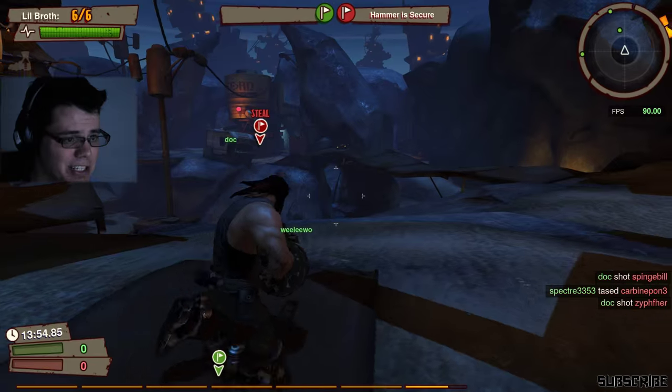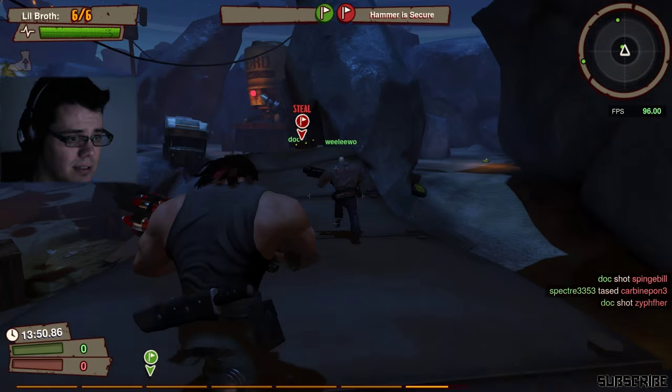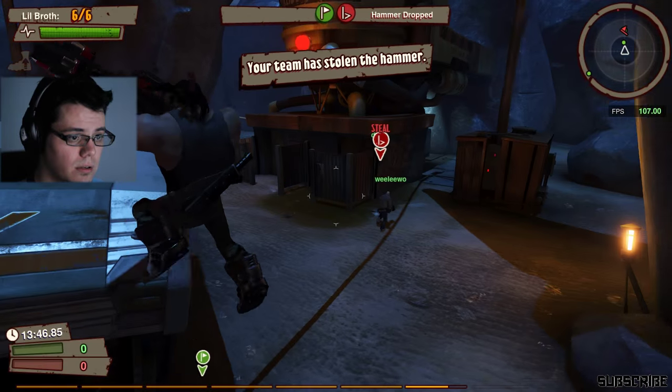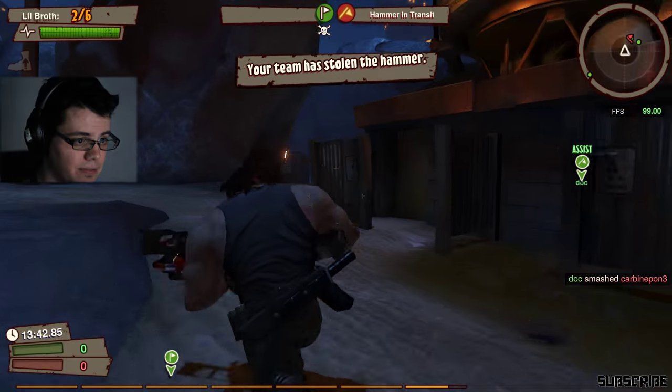So we are playing Jackhammer, which means we have three forwards right now, one on defense. So we are playing full offense, four on four. Your team has taken the hammer.